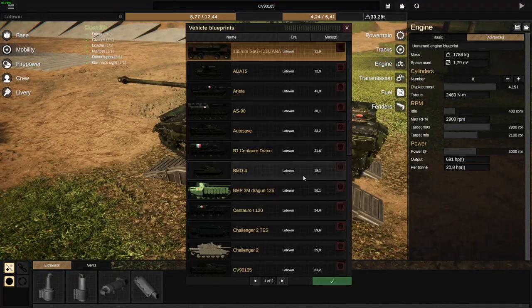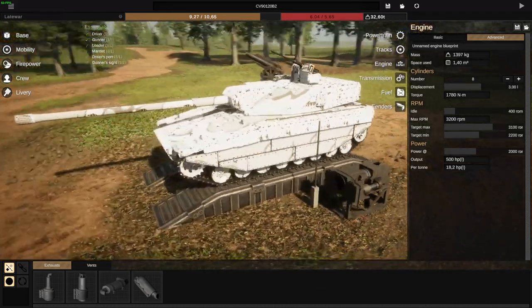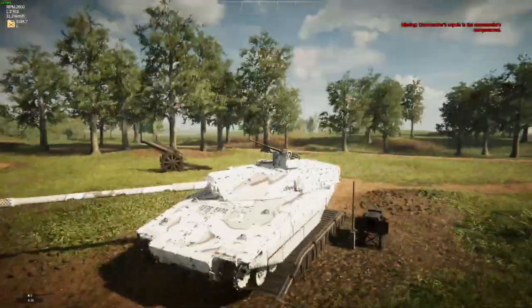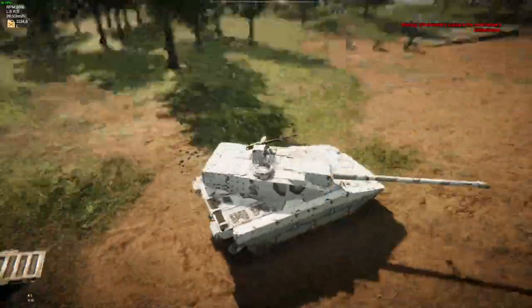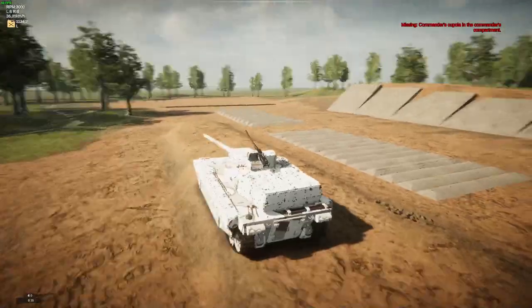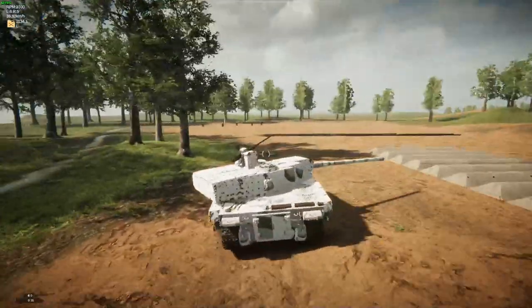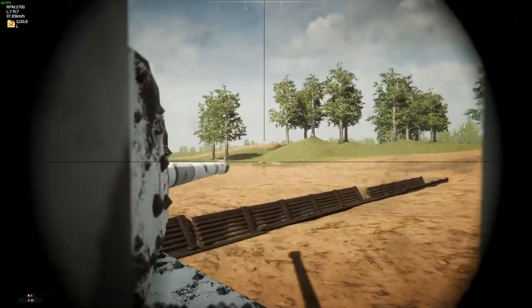Then we have the CV 90-120B2, made by Turtman Jones, which has a very similar hull but with a much bigger 120mm gun. Same protections on the hull and everything else, but the gun is just much bigger.